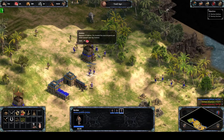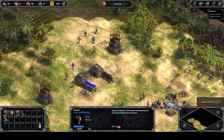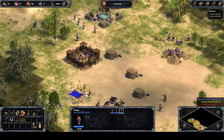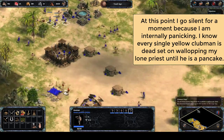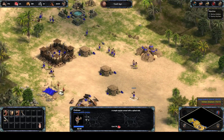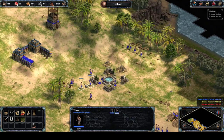Even though I've upgraded my Clubmen to Axemen and researched Level 1 Leather Armor - which gives two armor against blunt weapons like clubs - the Clubman I converted doesn't have those upgrades. Any unit you convert isn't affected by your researched upgrades. I'm massing my villagers together here to kill the remaining enemies threatening my Priest.